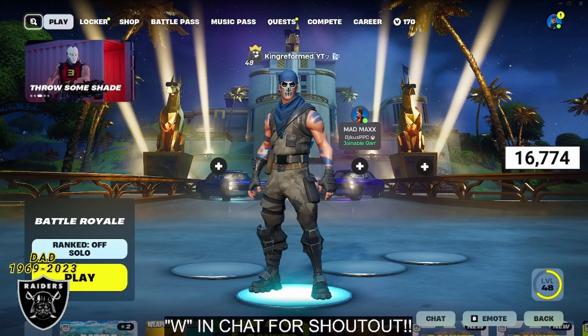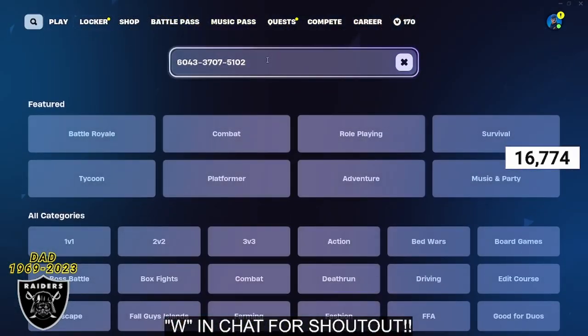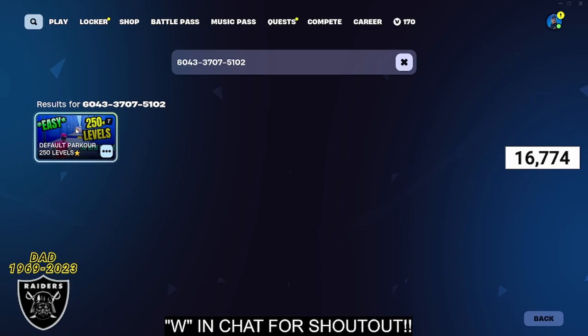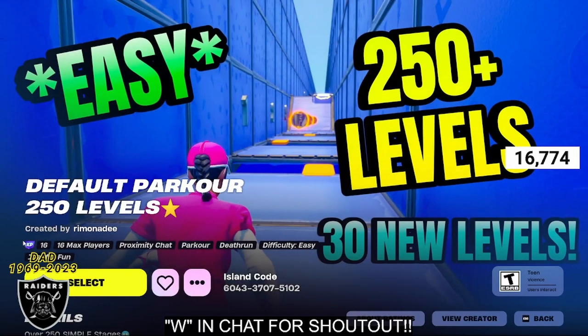For today's video, we're going to jump into the game library in the corner and type in the code 6043370 707-5102. Once you type that in, press enter and you're going to see the map Default Parkour 250 pop up. Open that up, and as long as you see the purple XP sticker is still in the corner, we are good to go.